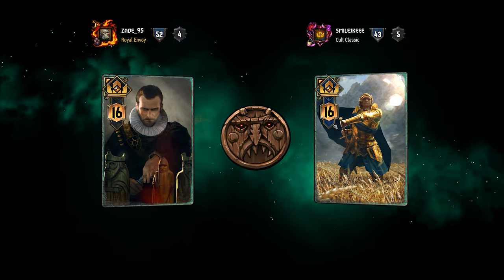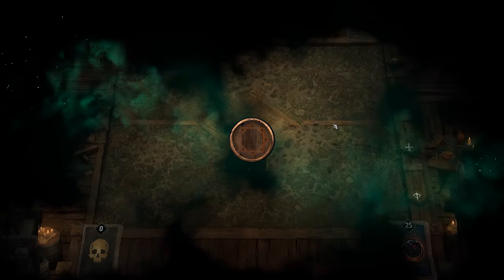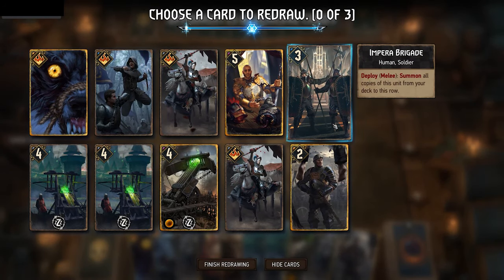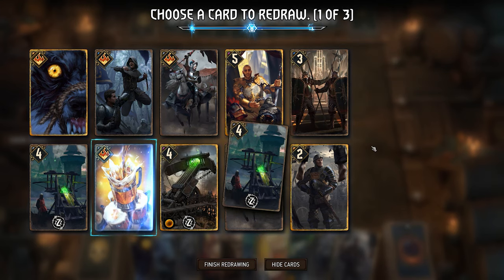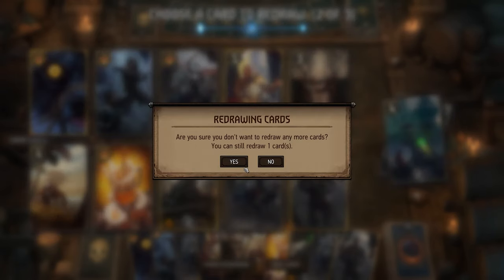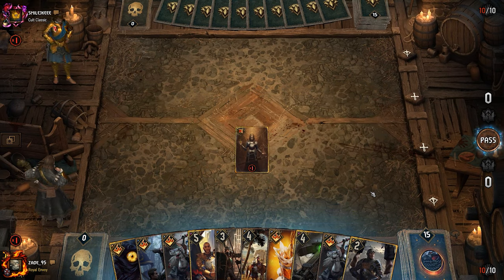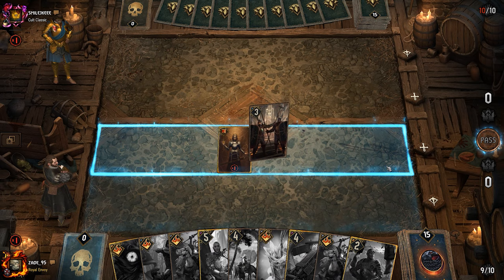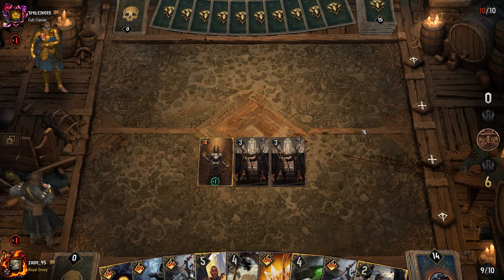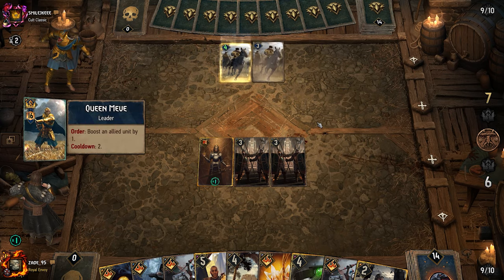All right, here we are in game one. We're coming up against a Meve — a fairly common matchup since Northern Realms is very prevalent right now. Starting off, we want to make sure we don't brick. It's quite easy to brick a lot of things in this deck. We're going to keep one Imperial Brigade and chuck the Fire Scorpions — no portal. I really don't want to mill the other Imperial Brigade so we take it as is. Generally I've found not taking risky mulligans is a good idea. Starting with the Brigade is always a good bet: thins your deck, solid play, six points.